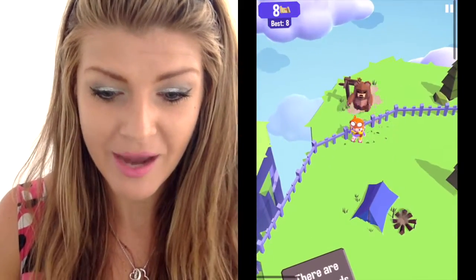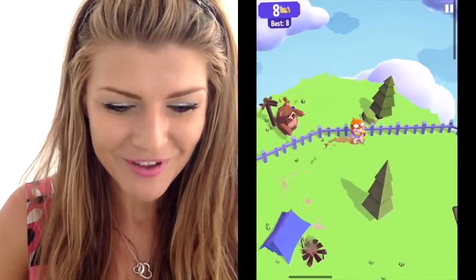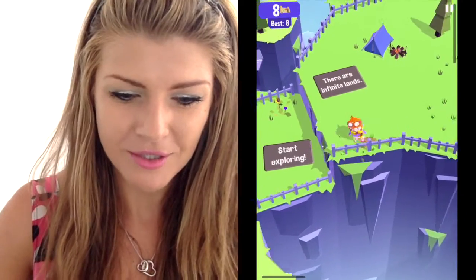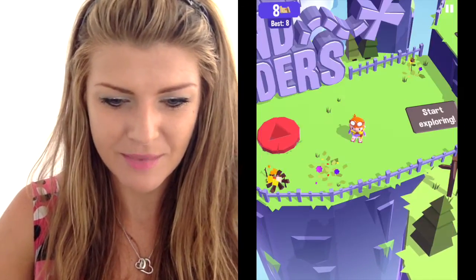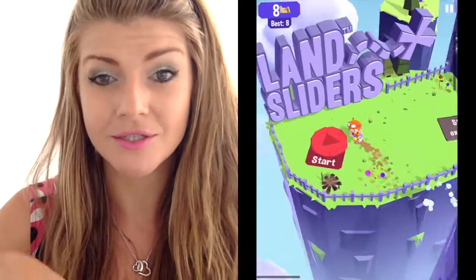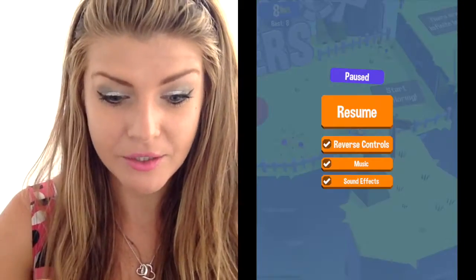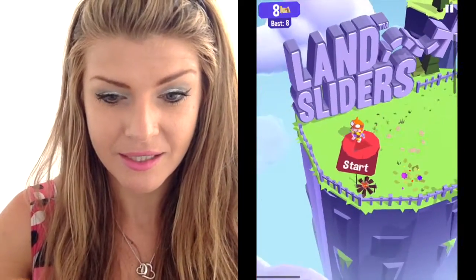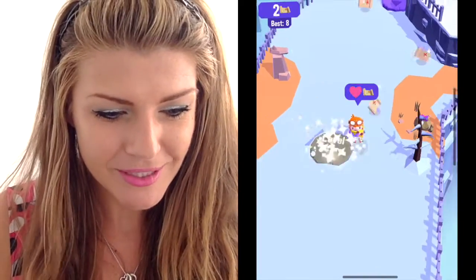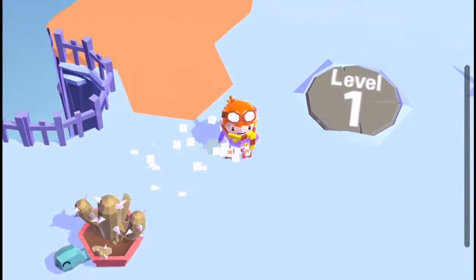Looks like this bear — hi bear, he's kind of cute. All right, there are infinite lands so start exploring. Slide the character to reverse — oh cool, we can change the direction. So reverse controls goes one way; I guess it's just to your liking.